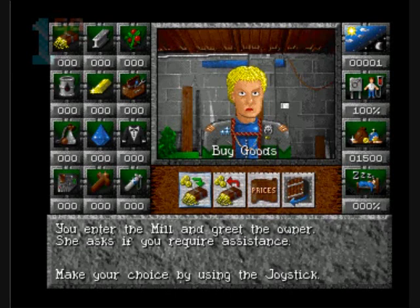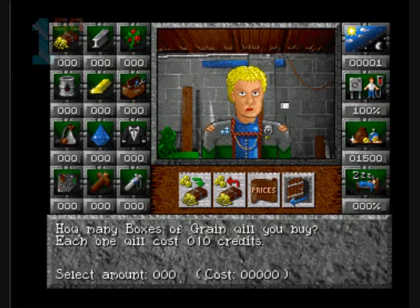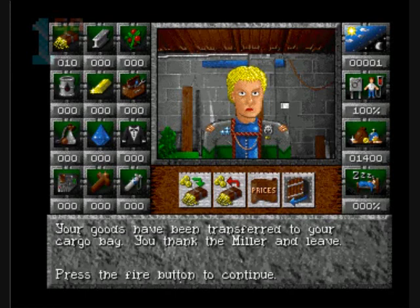We actually go to the mill. We're going to buy some goods. We're into the mill and greet the owner. She asks if you require assistance - make your choice by using the joystick. Do I buy goods? Do I sell goods? Vice list or exit? Let's just go for it and buy some goods. How many boxes of grain will you buy? Each one will cost you ten credits. How many credits have I got? Fifteen hundred credits. Let's go crazy and buy ten. Your goods have been transferred.